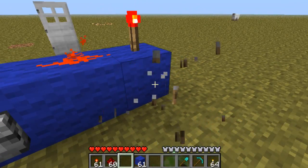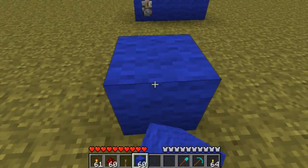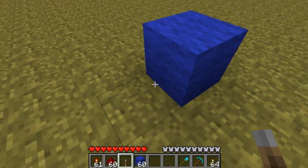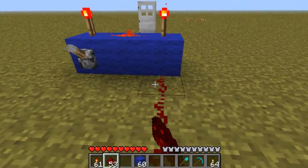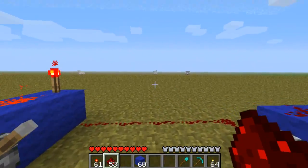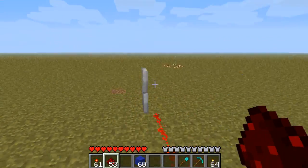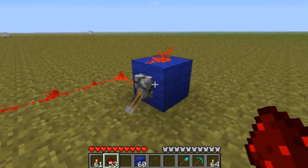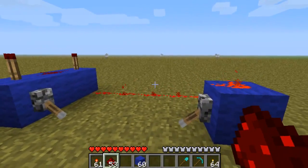So you can have one lever there, one lever here. And all this redstone wiring can be underground. It can be like that in a corridor with a door in front. So you have to do like that, then like that, and the door will open. So let me show you a big corridor that I've made to show you the use of it.